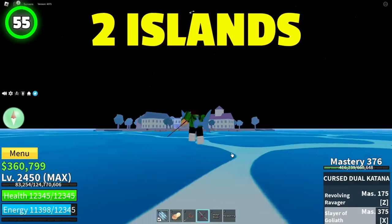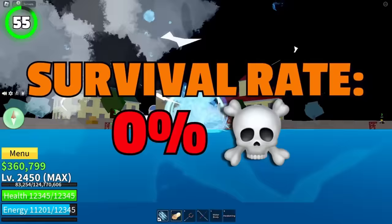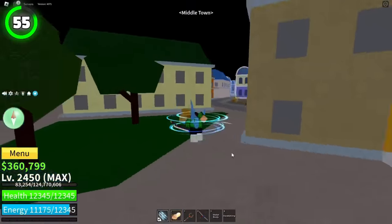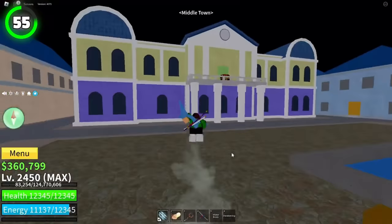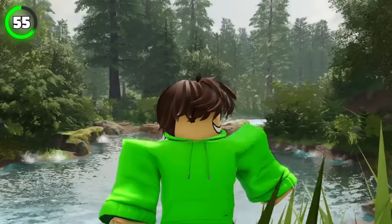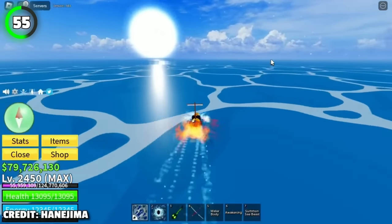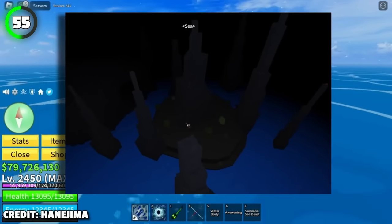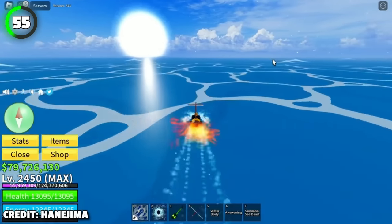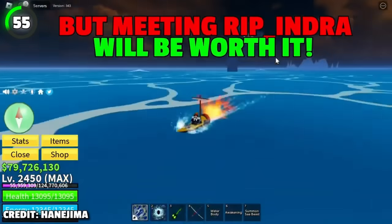In Bloxfruits, there are two islands it's impossible to stay alive on. One of them is hidden and its only purpose is to kill you — anywhere you stand will quickly take away your whole HP. The second island is a little bit more human, however you still won't survive it. Go to the graveyard, look at the boat from its right side, and just travel forward. It will take some time, but meeting Ripinja will be worth it. Or not.